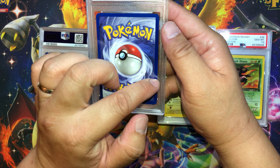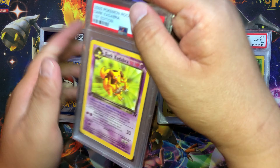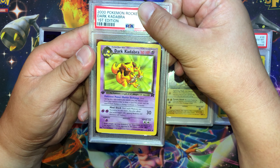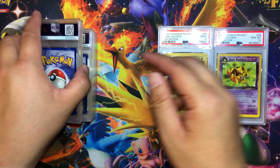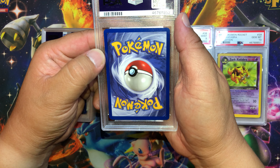Slightly thin on the left and thicker on the right, some white marks on the corners. Dark Kadabra — front looks pretty clean. What do we get? Gem Mint 10!